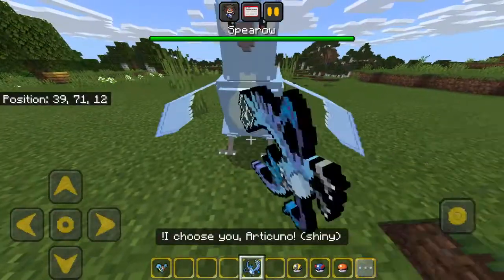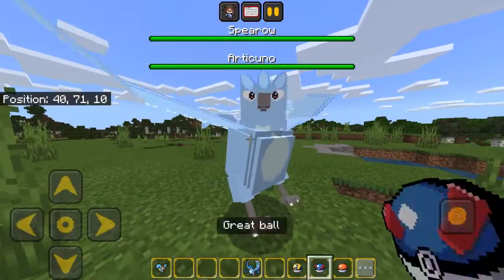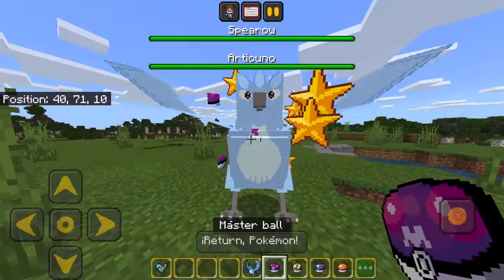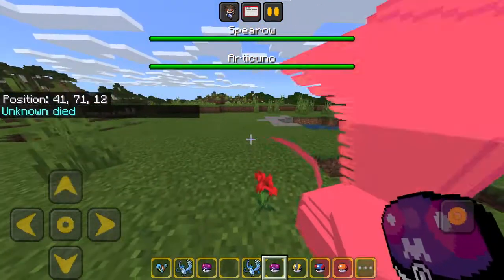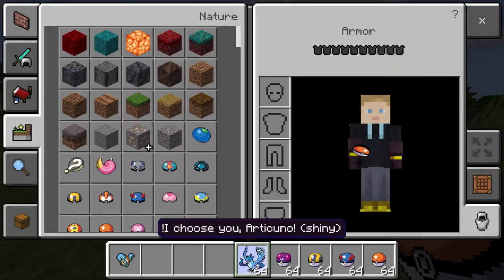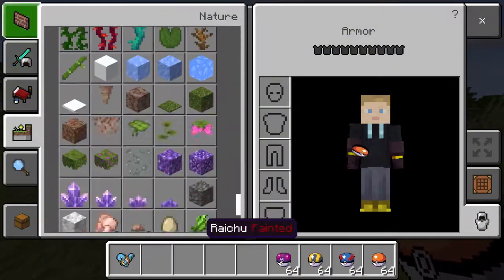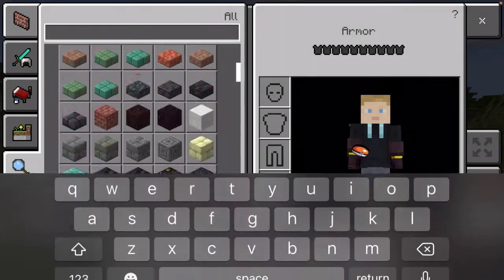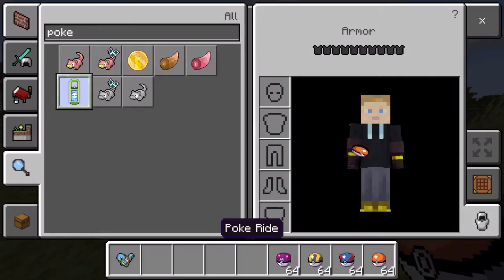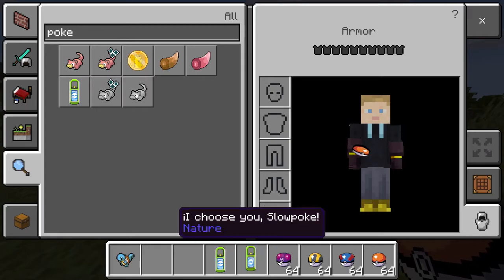Let me look at the Arrokuda shiny real quick. That's what it looks like to return a Pokémon. I'm also going to start myself off with one extra thing — a Pokey Ride Spearow — because I don't know how you're supposed to get these otherwise.